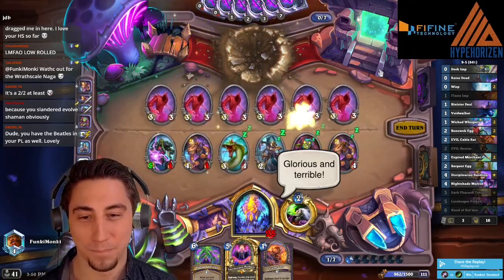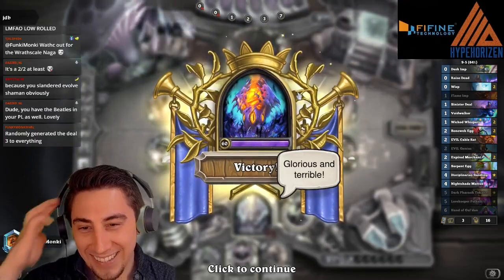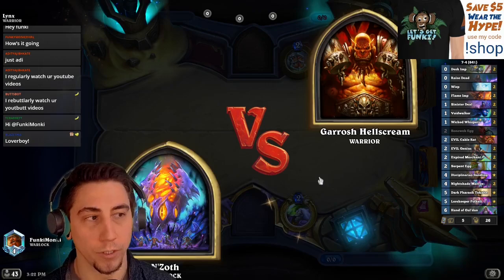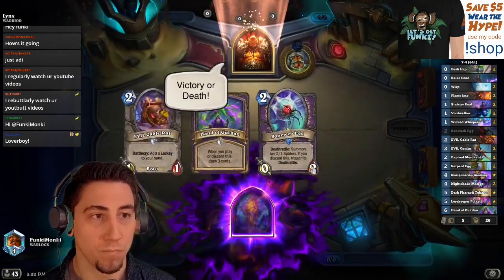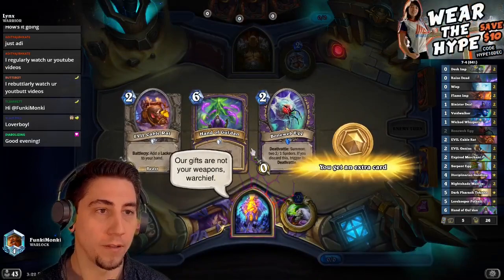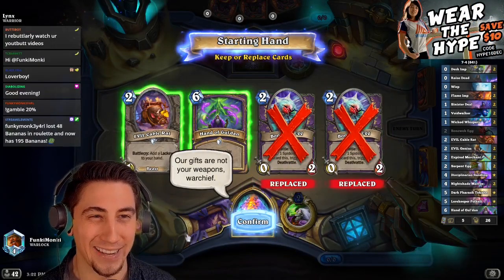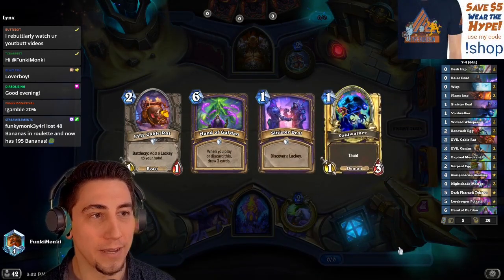Alright, we got rewarded at least — thank you! See, the Hearthstone gods heard me. Warrior — we can actually do really well against Warrior. You always keep the hand. I don't really want to keep the eggs; I guess Cable Rat is not bad.